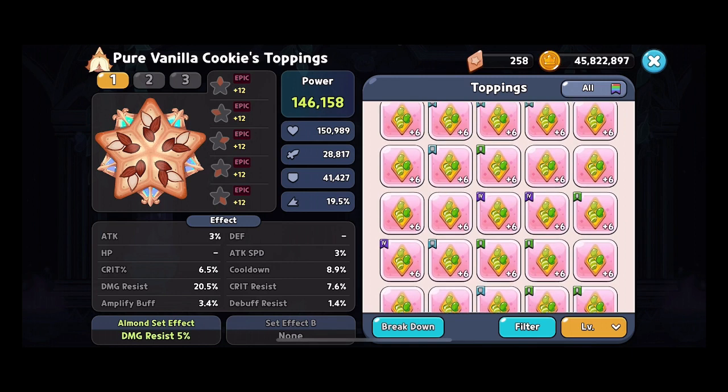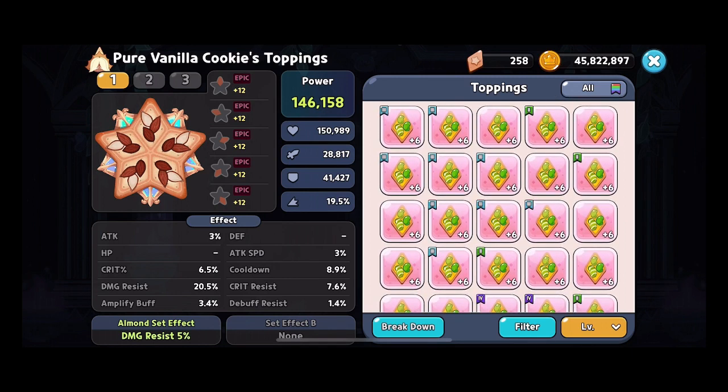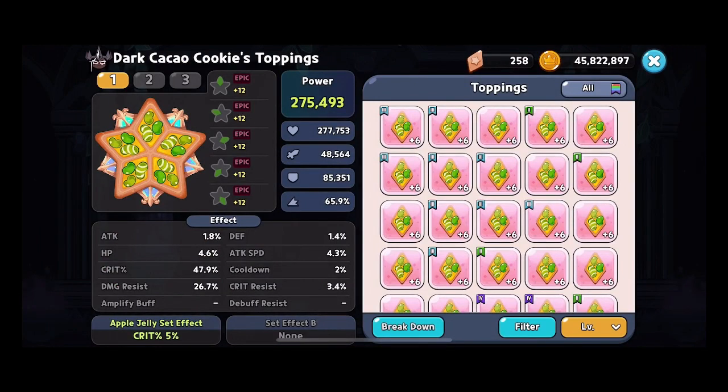They've done a really good job. If anyone has a bunch of searing toppings, start building some apple jellies — especially if you're in the late game and struggling in PvP or story mode. It takes time, because getting the stats that you want on the cookies you want is going to take time. It took me about two months just to get a really good set for Dark Cacao — high damage resistance, high critical percentage, high damage — and this is still not even the perfect set I would want. I highly recommend starting to build them up because the further the game goes, the more important they'll be. Even if you can't make a full team with critical toppings right now, start building towards it — especially as more critical-focused cookies are added.